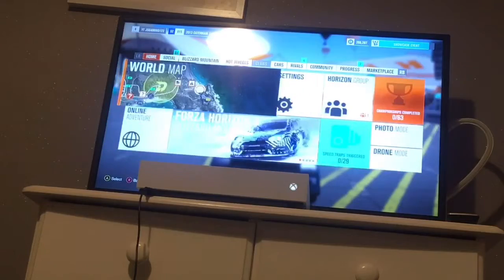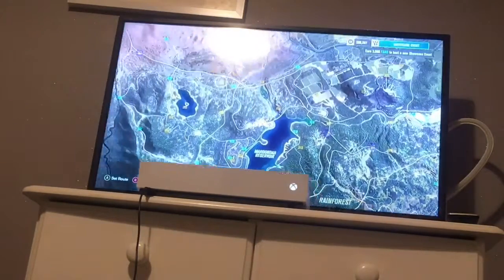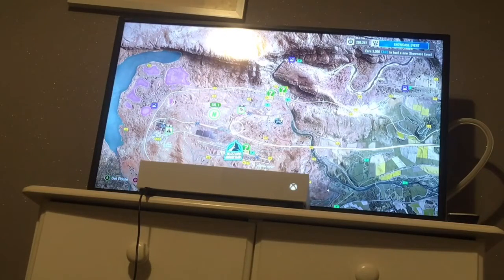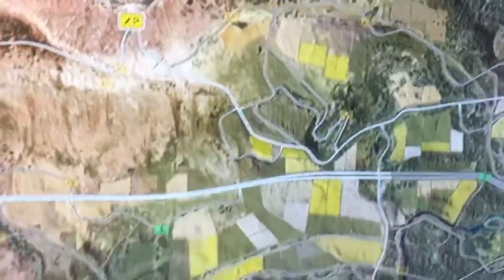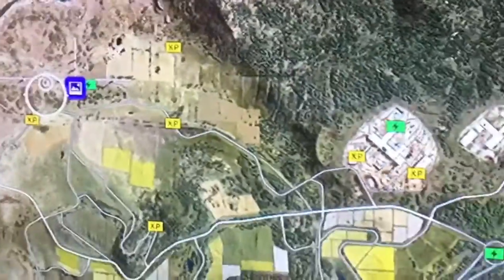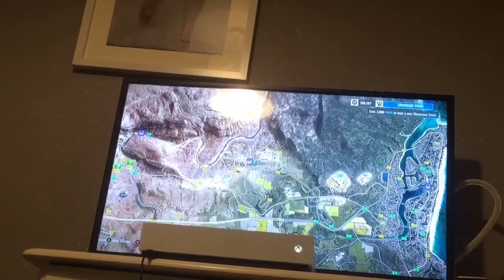Go across to Home and as you can see I've got loads of XP boards and stuff scattered around for me to grab. I'll show you up close. So we've got all these XP boards scattered across - they're all over the place. This also works with barn finds if you didn't know.